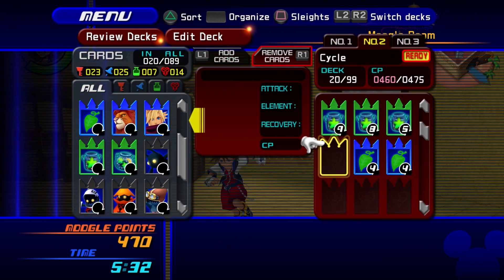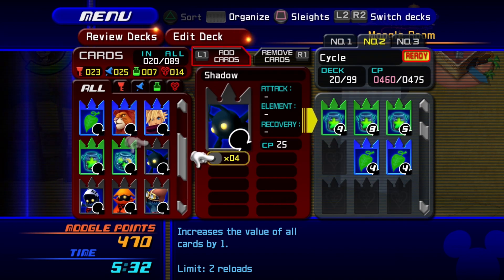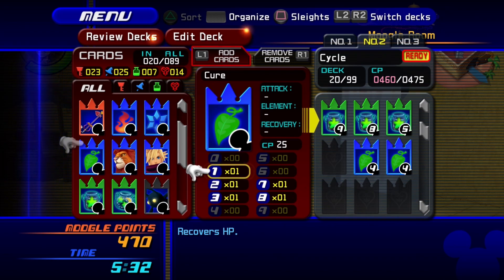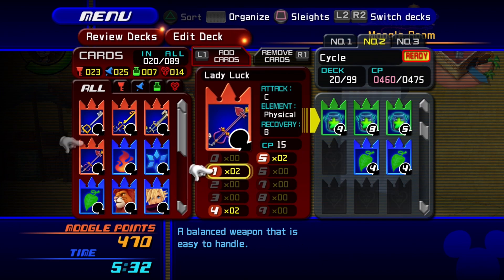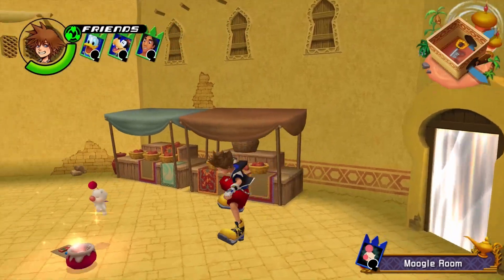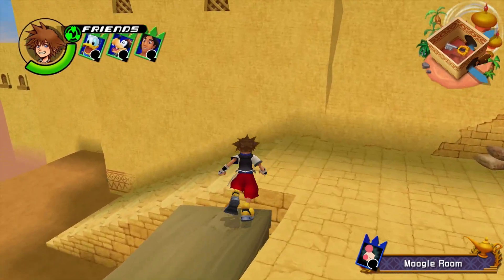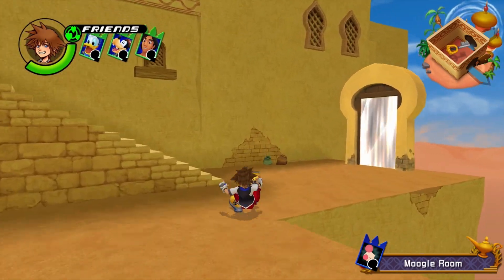Interesting — I think we'll try that. Unless can I add a low heal? It needs to be 15 or less. A Lady Luck one might work — I'll probably just leave it. Oh, I got a level one Blizzard, how about that! My Moogle room doesn't have a save point, which is a bummer, because that means I have to go all the way back out to Castle Oblivion to end the video.